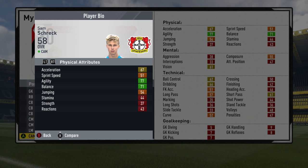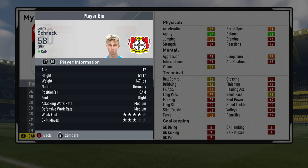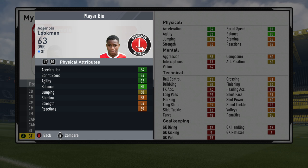Next up we've got the 58 overall attacking midfielder Sam Schreck from Bayer Leverkusen. 77 agility and 71 balance are his best attributes, with decent dribbling as well — you can already tell the sort of player he'll develop into. Not the paciest, but will have good agility, balance and dribbling once near his potential. Medium attacking and defensive work rate, from Germany, playing in the Bundesliga, 17 years of age. He's only worth about 200,000 pounds, which is an absolute steal because he has about 82 potential.